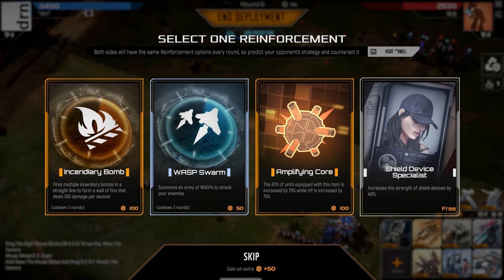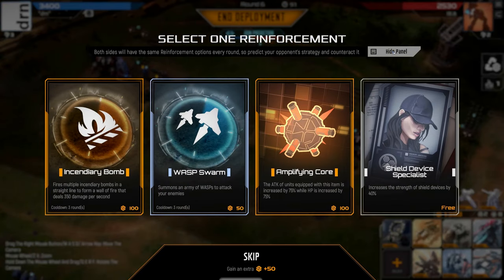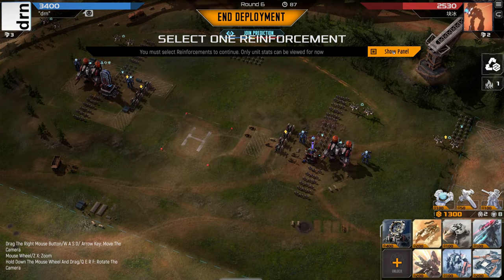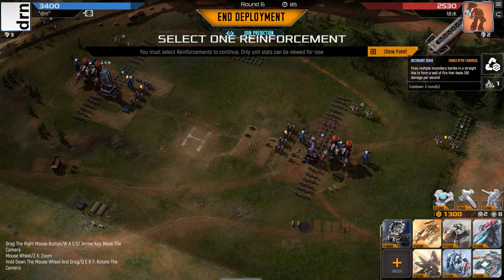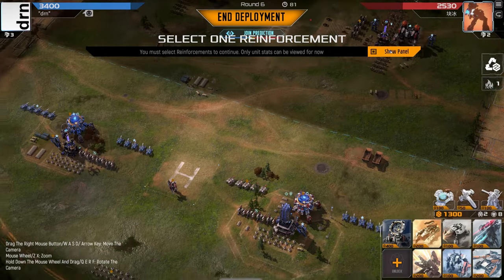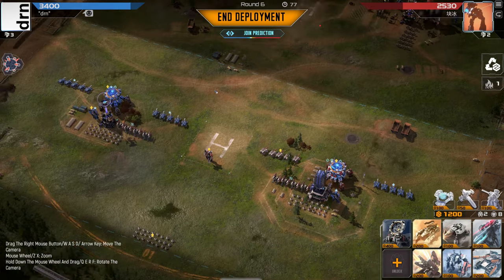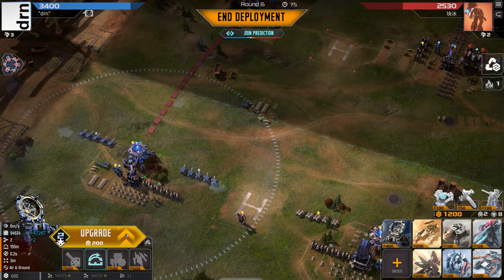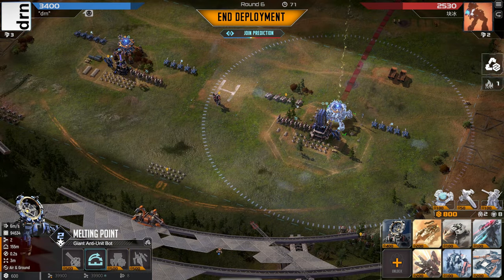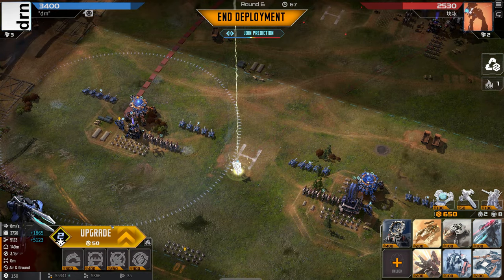Amp Core or Incendiary Bomb? Amp Core would mean we get to save a Giant each turn, or Incendiary Bomb means an absolute wipe out of a turn where we just walk over him. He's got his own Incendiary Bomb next turn as well, which makes me think he's more likely to take Incendiary Bomb again. But Amp Core is really good on a Vulcan, especially when they've got Scorching Flames. I think we take Amp Core and put it on our Giant that lived the longest. Triple the stats plus 75% — that is a bargain. So many upgrades, so much value, loving it.